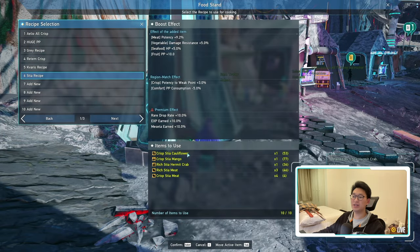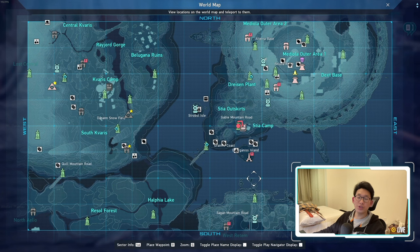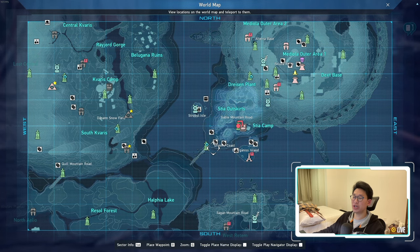With three of the five ingredients out of the way, the last two are rich Stia meat and crisp Stia meat. You can obtain rich Stia meat in the Stia outskirts — in the beach area there's a bunch of tames, and you simply kill them all to obtain rich Stia meat.